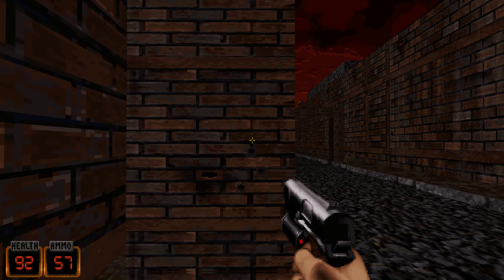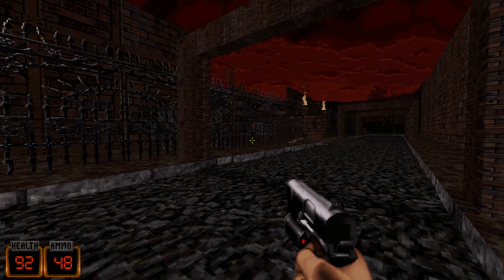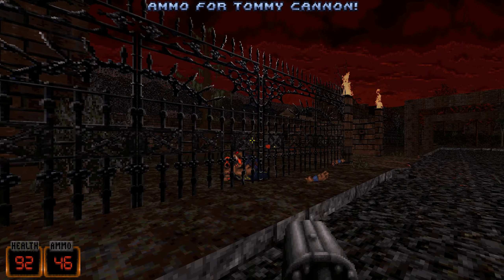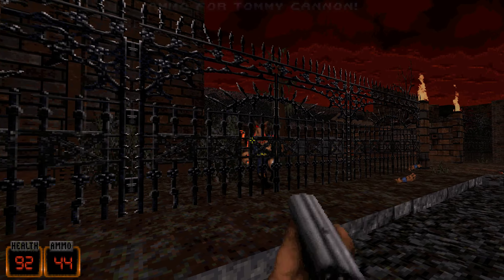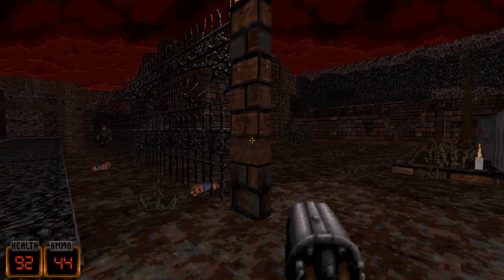Hello, back with more — hey, I'm joking. Back with more Duke 3D Haunted Newcomb. This map is called City of Tears. This is Episode 1, Level 4.